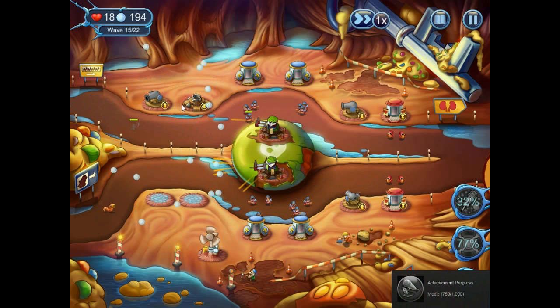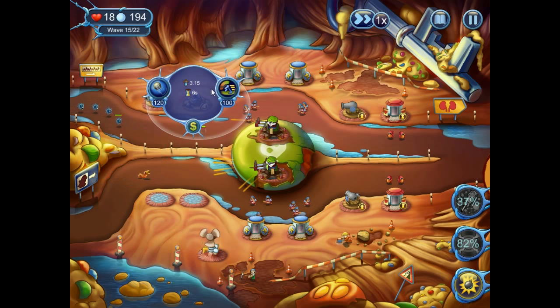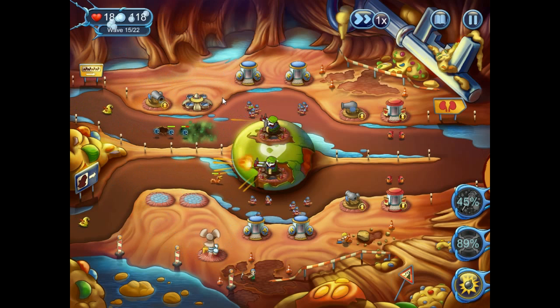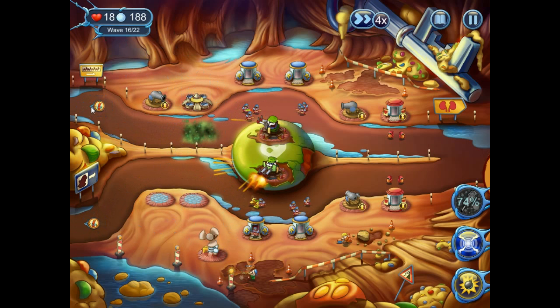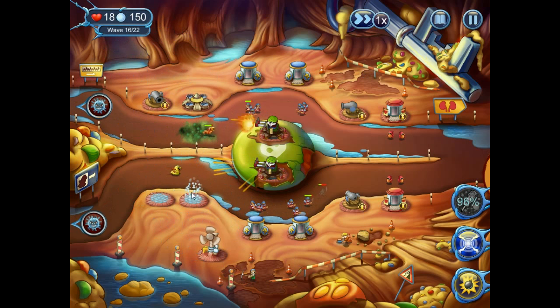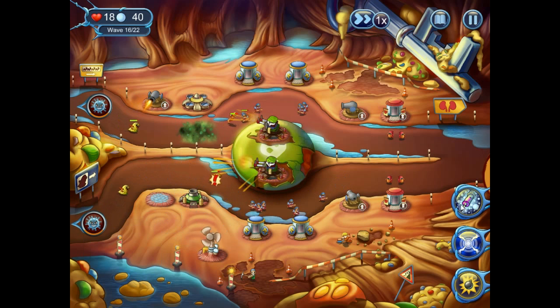Let's have a look at the upgrades. So — artillery: increases attack damage but even slower recharge. Or, ooh, the swamp tower: swamp fields cause damage to all enemies walking through them. That's cool — it constantly damages an area. That'll be good against swarms but terrible against everything else. But it does damage the invisible Nicotinic. You can alternatively become an artillery instead.